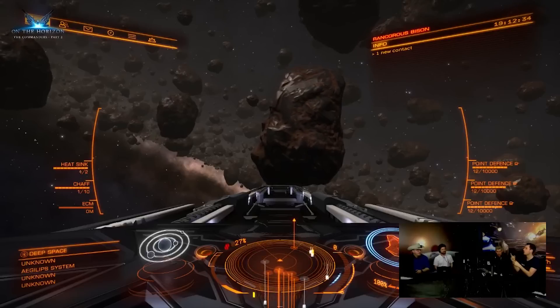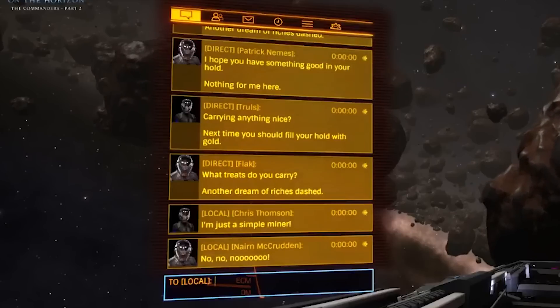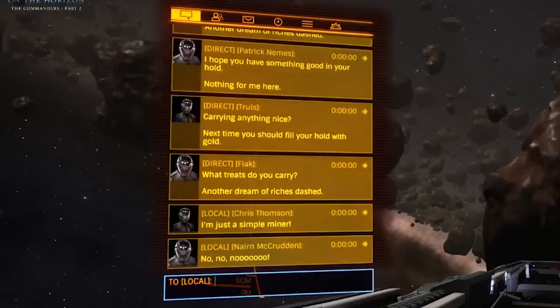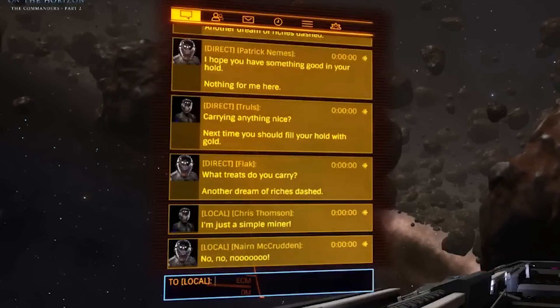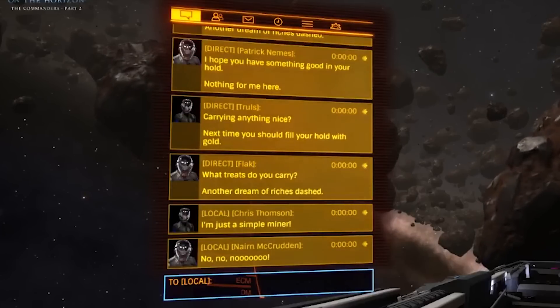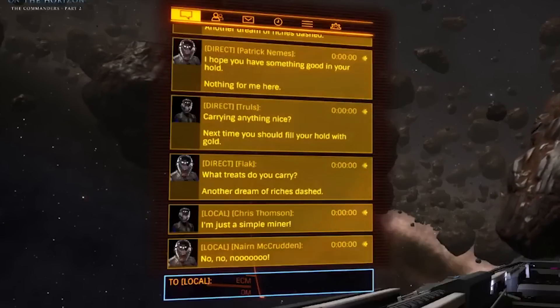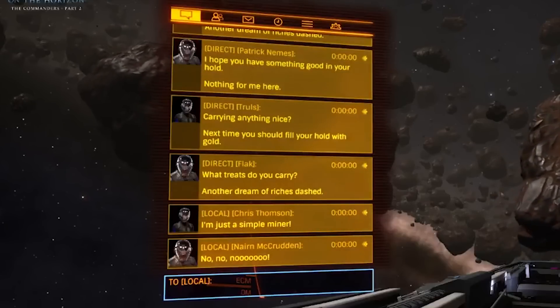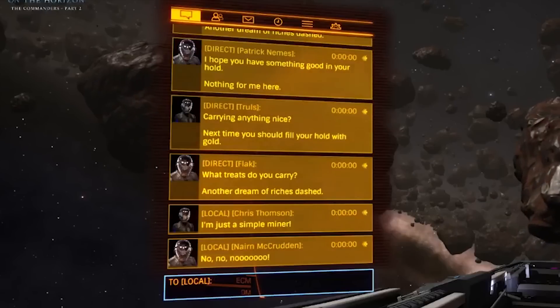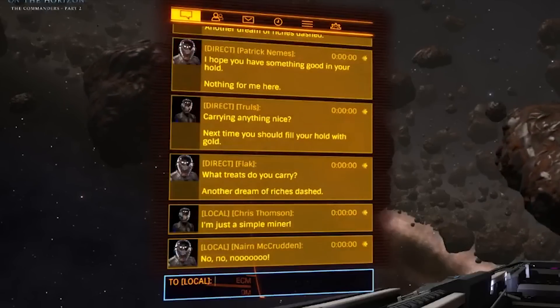So first things first is the new comms panel. Immediately you can see two very different things here. The first being how messages are now blocked off and timestamped, and the other thing being that NPCs now have portraits. All portraits, both from players as well as NPCs, now show up in the comms panel, and it's a nice touch. The blocking off of the text is also very handy because it does make these messages much clearer and a lot easier to read.